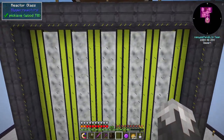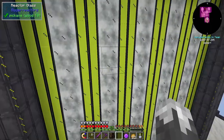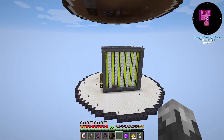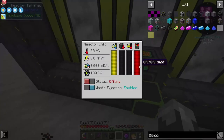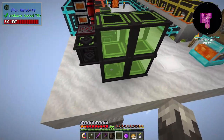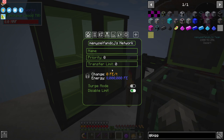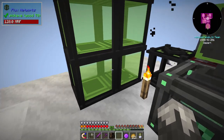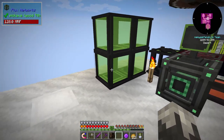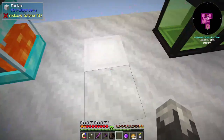From what I've read, it doesn't matter where the rods are placed as long as there's some cooling within four blocks — that's how I understand it, though I may not be the most efficient with it. This holds 8.7 million RF. I also built some more gargantuan storage units — we've got three of them now, two at 128 million and one at 8 million, so we've got a load of power.